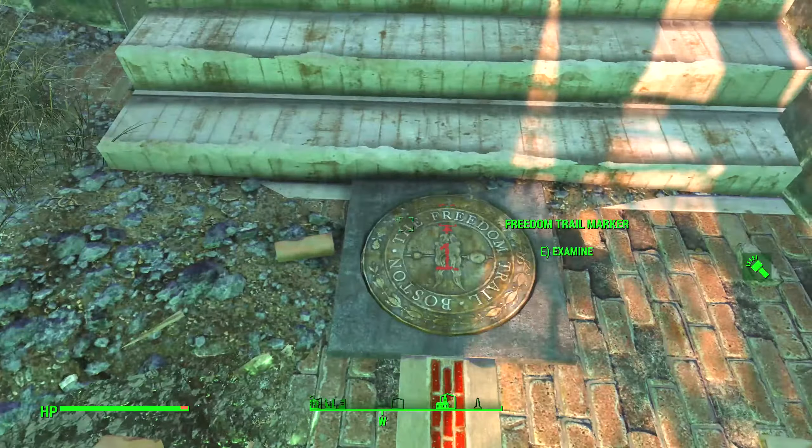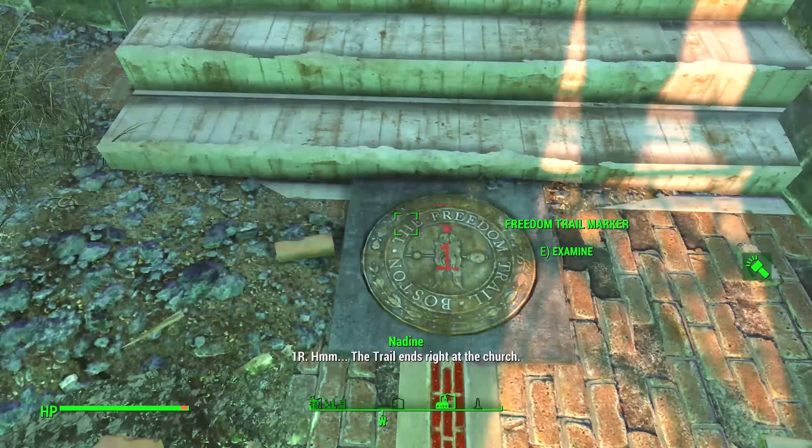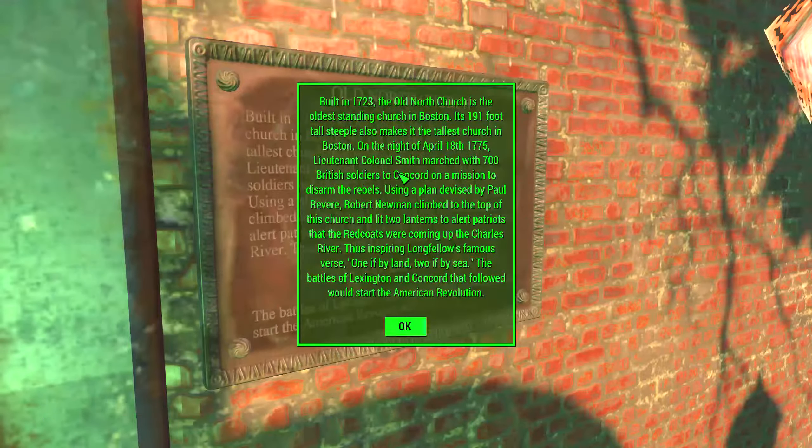One R — this is the last one I think. Built in 1723, the Old North Church is the oldest standing church in Boston; its 191-foot tall steeple also makes it the tallest church in Boston. On the night of April 18th, 1775, using a plan devised by Paul Revere, Robert Newman climbed to the top of this church and lit two lanterns to alert patriots that the Redcoats were coming up the Charles River, inspiring Longfellow's famous verse: 'one if by land, two if by sea.' The battles of Lexington and Concord that followed would start the American Revolution. You guys still angry about that, British people?